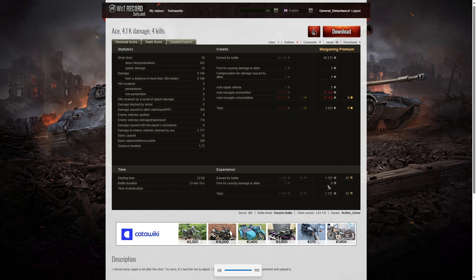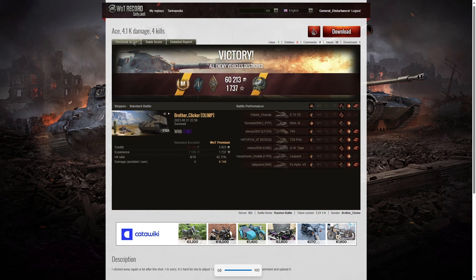On a premium account he earned a profit of 3923 credits. If he'd played on a free account he would have made a loss, but he also got 1737 XP to take away. It was a profitable game. I think Brother Clicker does need to allow us to see what's going on, because if he doesn't, none of his videos will be worth watching — all he does is shoot and scoot, and that doesn't produce a valid video for other people to follow. Hope you enjoyed that replay — if you did, please give it a like, subscribe to our channel, and leave a comment down below because it feeds the algorithm.